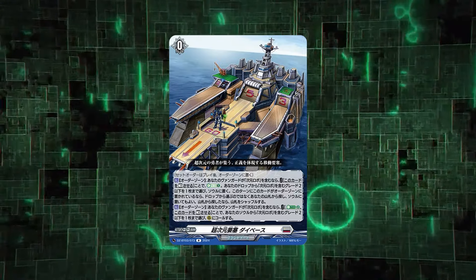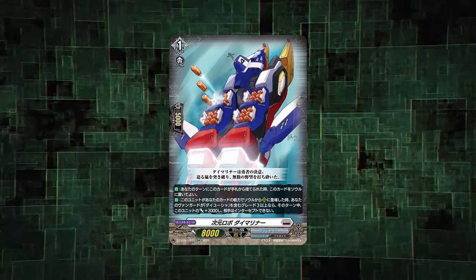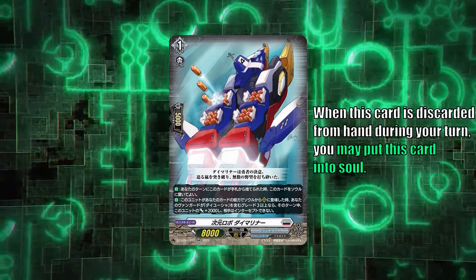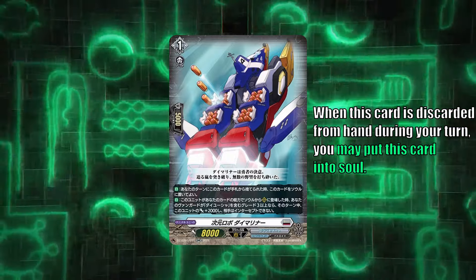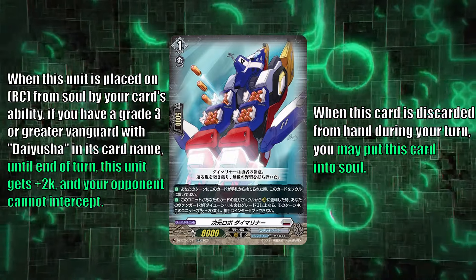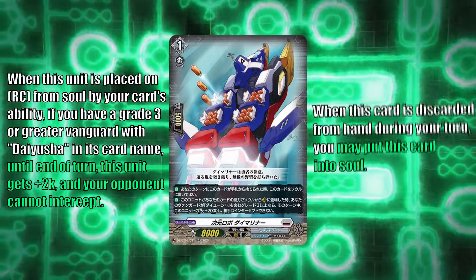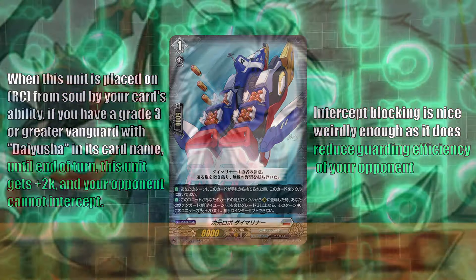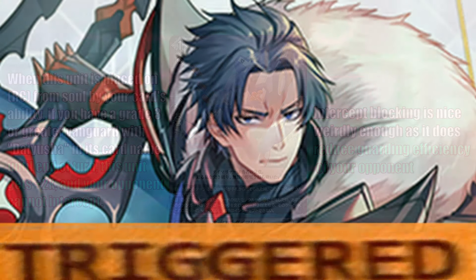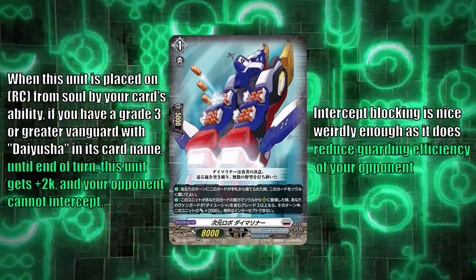Moving from the right arm to the leg, I want to leave the last card as a climax card, because Die Mariner is okay but is not the MVP of this deck. This card has an ability where when discarded from hand during your turn, you can put it into your soul — working as a target for right deck or any future D-robo that needs you to discard a card. And when this unit is placed on Rear Guard Circle from soul by your card's ability, if you have Dayusha vanguard, this unit gets plus 2k and your opponent cannot intercept. No intercept in Standard actually matters a lot, weirdly enough.